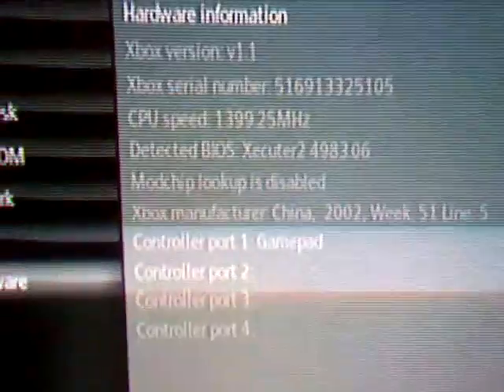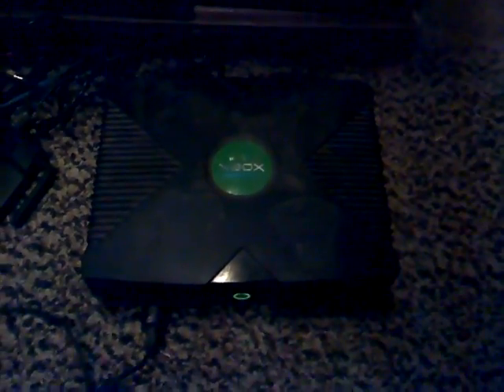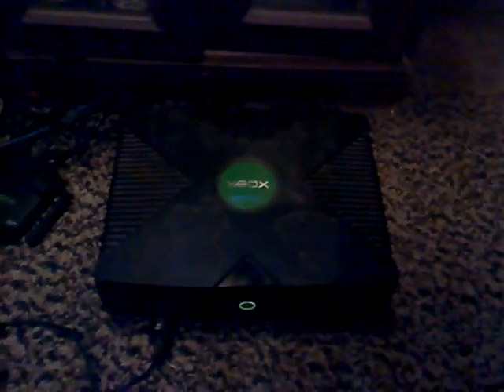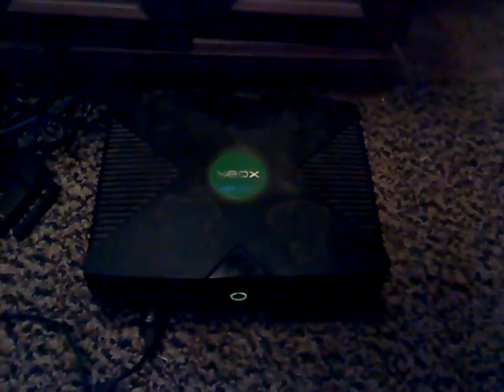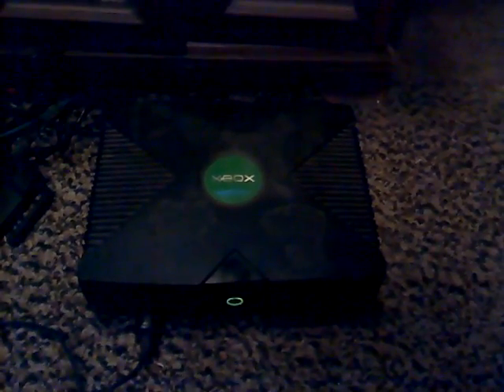Yes, I'm running an older Executor BIOS revision. That's going to be replaced soon because this thing is a 1.1 console. When I tried to do the TSOP flash on it, I apparently fried something because it has the Winbond chip. To do that, you have to run 5 volts to a spot on it in order to erase the old BIOS in the chip. I followed all the instructions to the T — proper soldering points for a 1.1 board, everything — still didn't work. So I sent it off anyway to be modified.